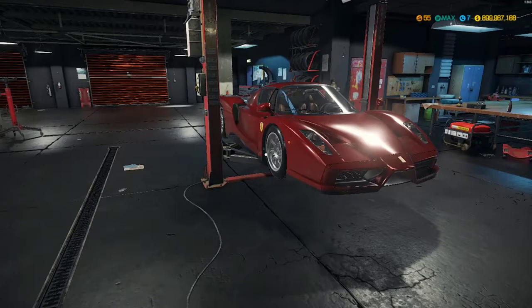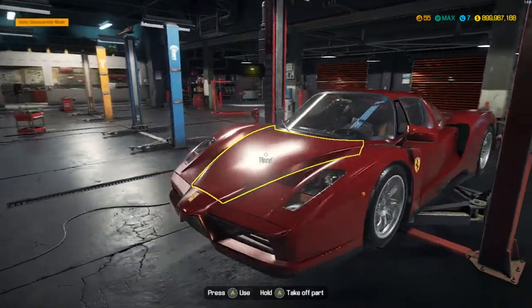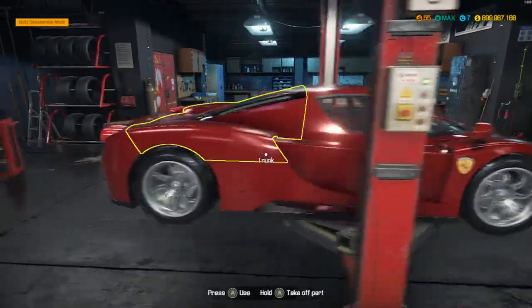Alright everyone, hello and welcome! Today we are back in Car Mechanic Simulator and I'm gonna be doing a little glitch video. I'd kind of consider it a glitch because it's something you can do in the game that you're really not supposed to be able to do. I'm gonna be showing you this on a beautiful 2002 Ferrari Enzo.